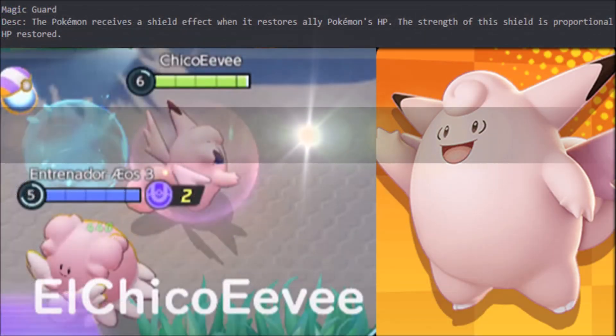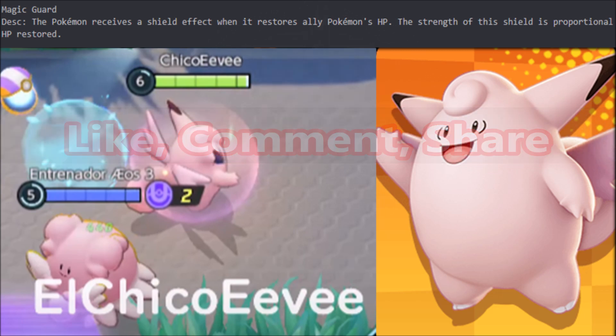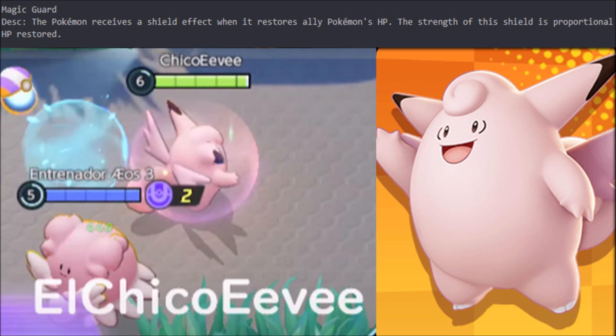Oh my goodness, it's legible text. Magic Guard passive: the Pokemon receives a shield effect when it restores ally Pokemon hit points. The strength of the shield is proportional to hit points restored. That is just strong, but a simple, self-explanatory support passive. And since Clefable has a lot of healing, it's going to get pretty crazy.